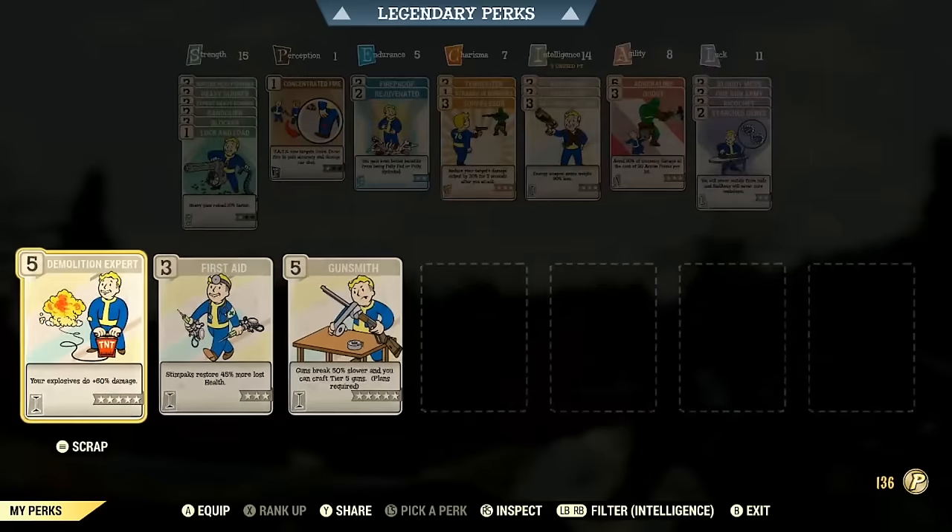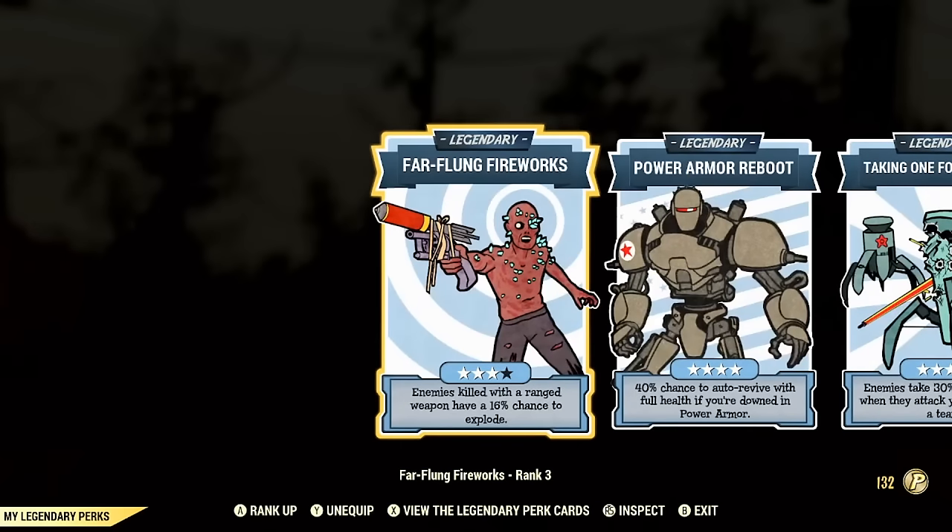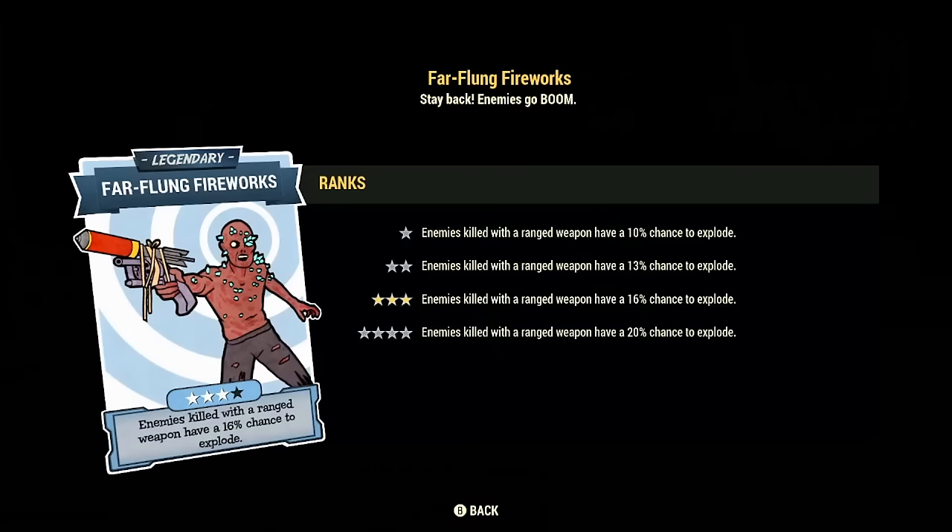Now for legendary perk cards. First, Far Flung Fireworks: at max rank there's a 20% chance to make an enemy explode and deal 150 area damage to everything around it. Especially powerful with fully automatic explosive heavy weapons — you'll see chain reactions all over the map. Next, Power Armor Reboot: every time you die there's a 40% chance you just don't die and get revived automatically. It only works in power armor. If something goes wrong, there's a 40% chance that mistake doesn't matter.